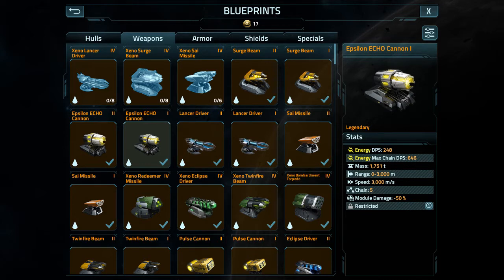Support or droid Epsilon Echo Cannon stats: energy damage per second 124, energy maximum chain damage per second 323, mass 875 tons, range 0 to 3,000 meters, speed 3,000 meters per second, chain 5, module damage minus 50%, restricted to cruiser, altarian, support class ship.